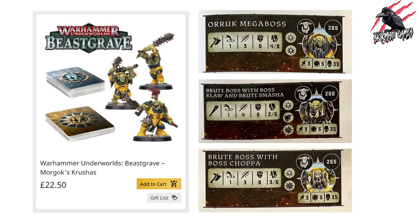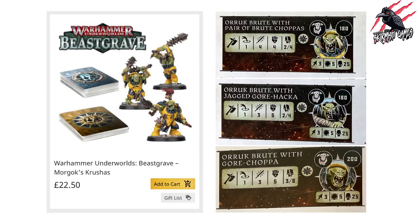Looking at proxy and alternative purchasing options: the Warhammer Underworlds Beastgrave set Morgok's Crushers gives you three miniatures for £22.50. One could proxy as the Orruk Megaboss or a Brute Boss with Boss Klaw and Brute Smasha or Boss Choppa. The regular fighters can proxy as Orruk Brutes with Pair of Brute Choppas, Jagged Gore-Hakka, or Gore-Choppa. So this little set gives you several options and can save money — especially if you don't want to buy five Brutes for £32.50.